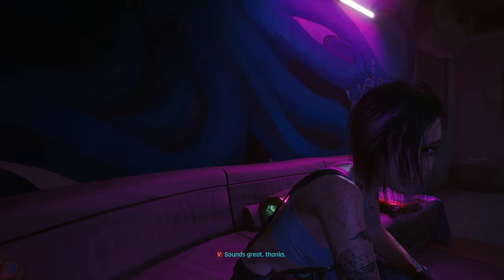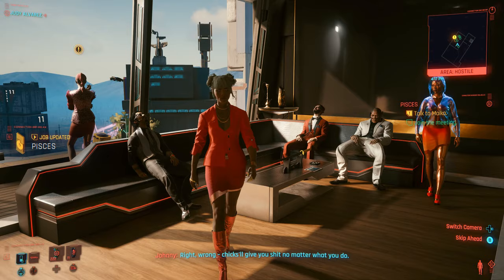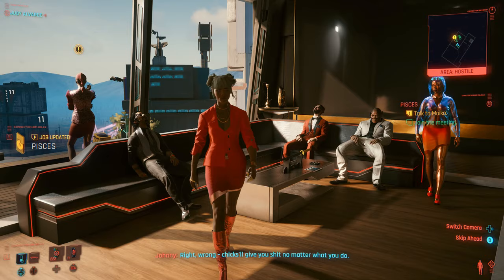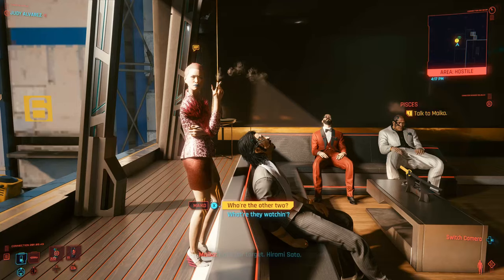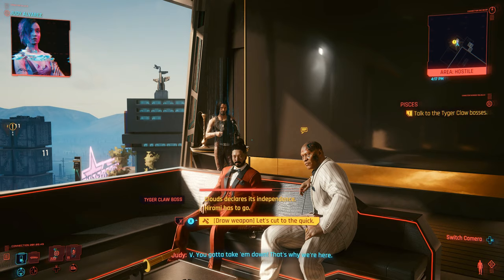In the next job called Pisces, there is a very important dialogue to get right. Getting this wrong can result in Judy being angry and deleting you from her contacts. It is when you reach the penthouse where the gang bosses are sitting. When the options come up, select: let's do this, who are the other two, do my best, jack them out, hold on, think you've gone too far, and then draw a weapon, let's cut to the quick.